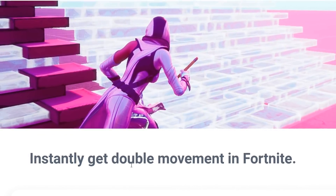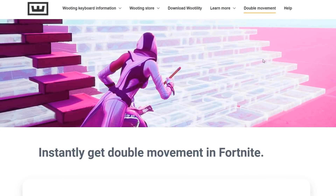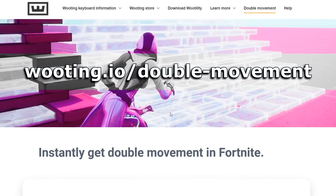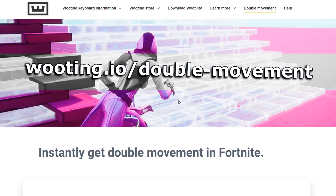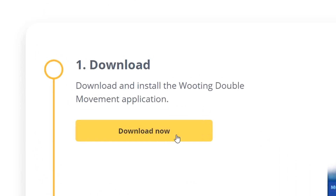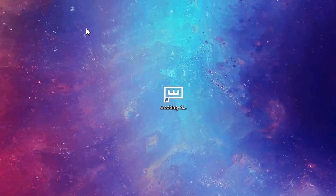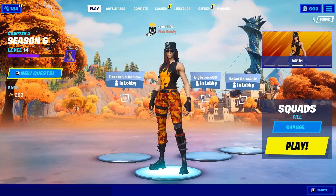Getting back to Wooten's application, to get started it's super easy. All you've got to do is head over to their website at wooten.io/double-movement, and once you are on their website, click that big yellow download button and simply install the application. After that, go ahead and open up your Fortnite.